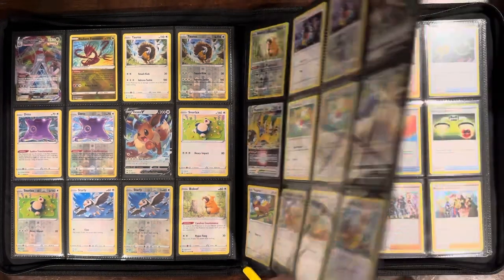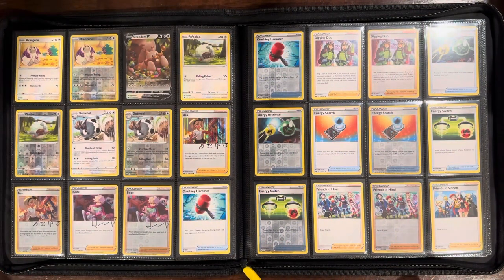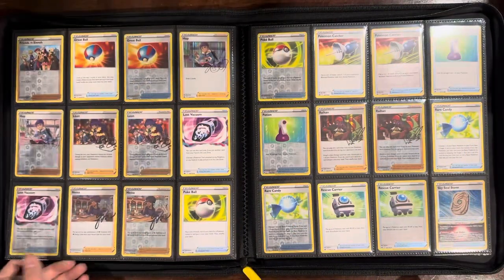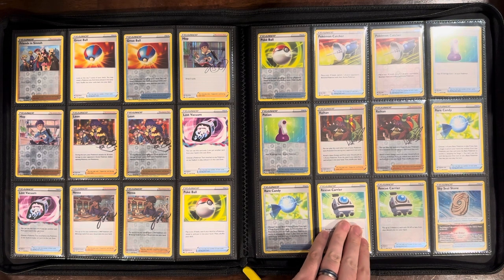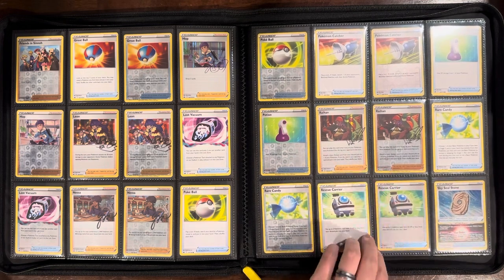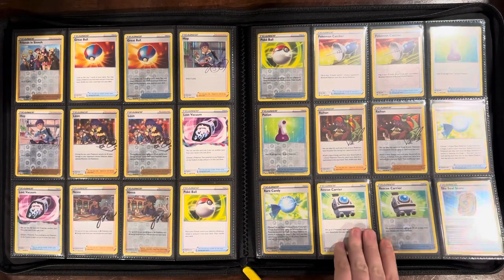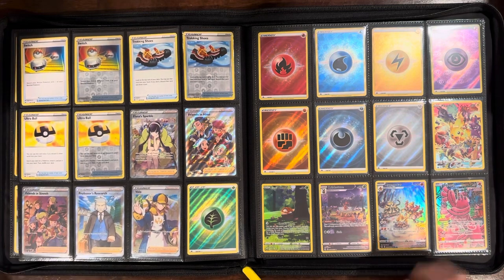It's just a fun set to rip and not too big, so not hard to complete. I did have to purchase a few reverse holos here and there. These aren't like the Scarlet and Violet era sets where you get two reverse holos per pack, so a little more difficult to complete in that respect. I like the autographs on some of the trainer cards — it's pretty cool.